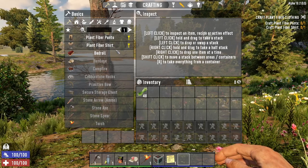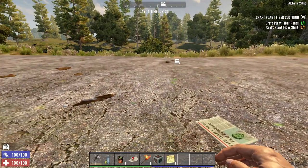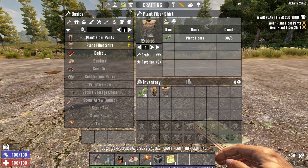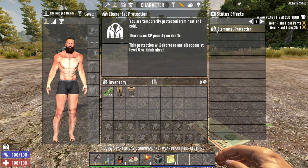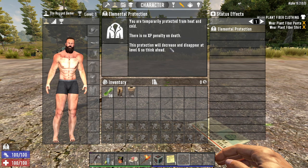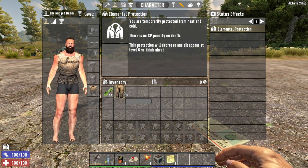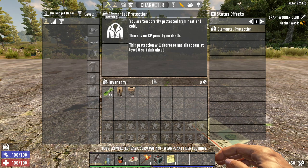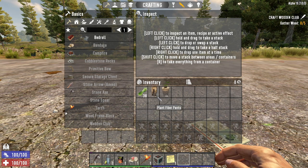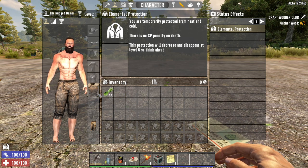In the crafting menu, quest items that you need to make will show in the basics tab. Craft the plant fiber pants, then the plant fiber shirt. Now before we equip them, go to your character screen. You'll see it says elemental protection - click on it and it tells you: you are temporarily protected from heat and cold, there is no XP penalty on death, and this protection will decrease and disappear at level 6. We can now shift-click in the character screen to slot the clothing on.